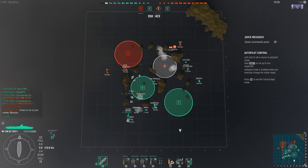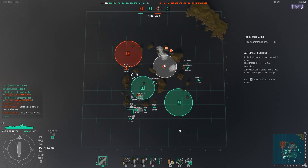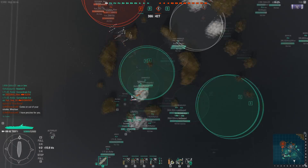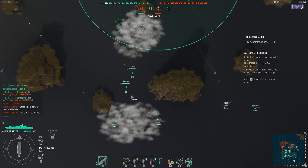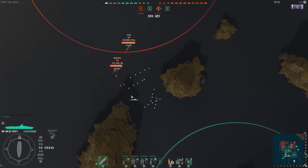There is actually not much of a point with using manual drop on the circular drop feature for the Graf Zeppelin as you're nearly guaranteed a hit. On the torpedo bombers, yes, I would definitely advise using manual drop.